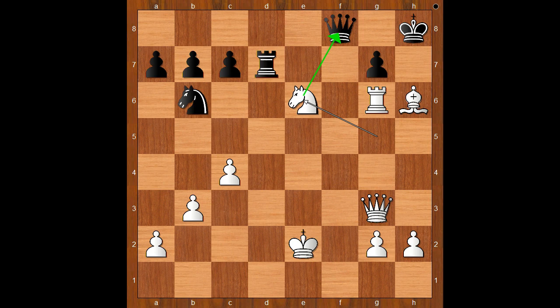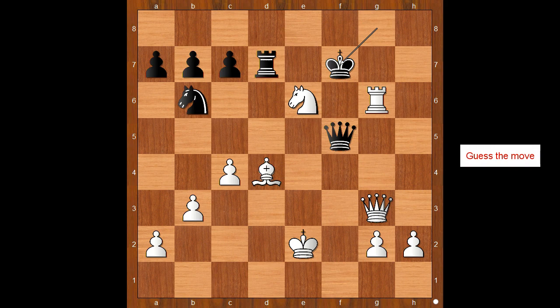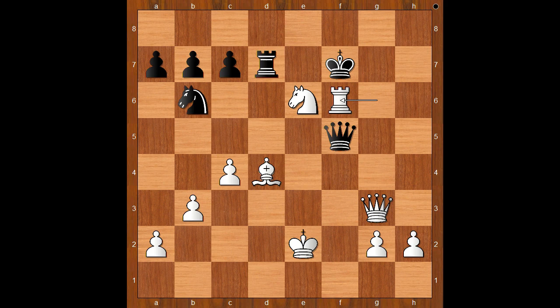Jeffrey Xiong played knight takes on e6, attacking the queen and adding one more attacker to the pawn on g7. Queen to f5, bishop takes on g7 check, king to g8, bishop to d4 discovered check, king to f7. White played a move and black resigned — the move is rook to f6 check. In this position, Duda resigned. He lost his queen and had only 9 seconds on the clock. Congratulations to Jeffrey Xiong, who advanced to the next stage.